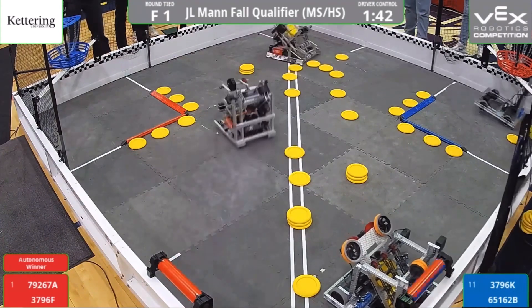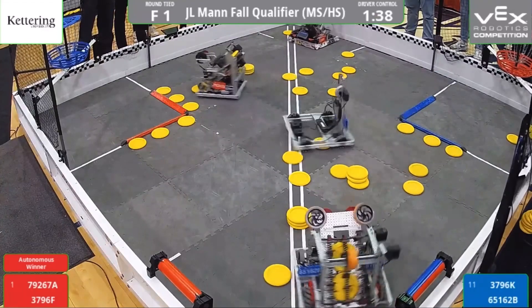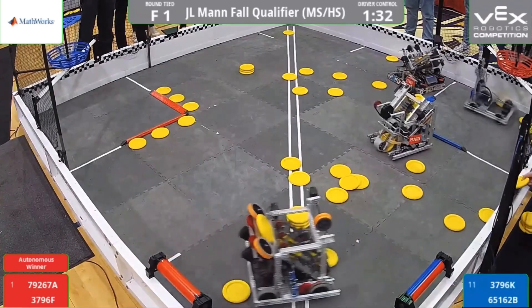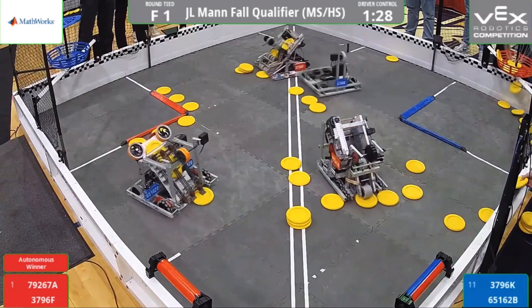You see some quick driving from 79267A as they grab three discs real quick and get ready for the shot. Same with 3796F as they take one, two, three shots, but only three from two robots make it, meaning that they also missed three shots.